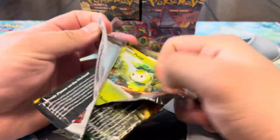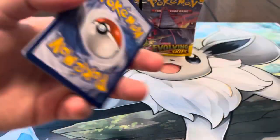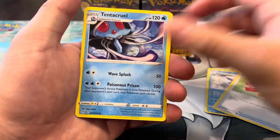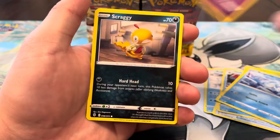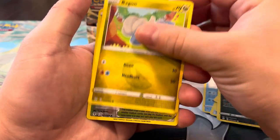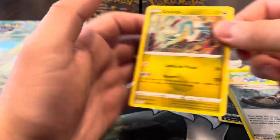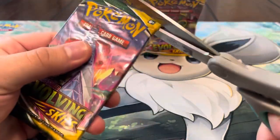I feel like we're gonna get at least two more V cards — that's my prediction. I think we've only pulled one so I'm expecting a couple more soon. We got Lightning energy, Avalugg, Switching Cups, Tentacruel, Petilil, Bergmite, Drowzee, Scraggy, Bagon — we got the reverse Stormy Mountains — and a Drampa. So we're just pulling a lot of regular rares now.